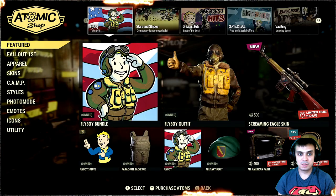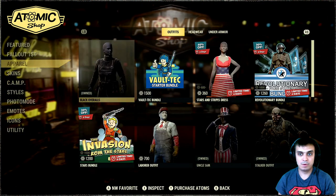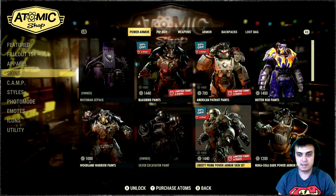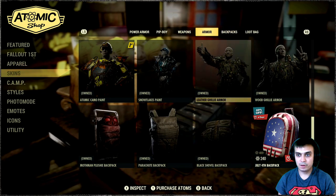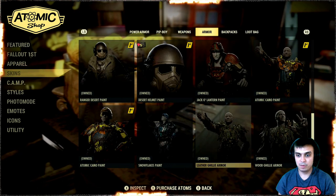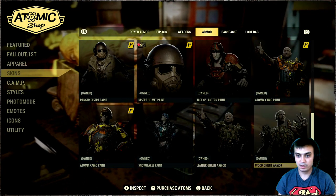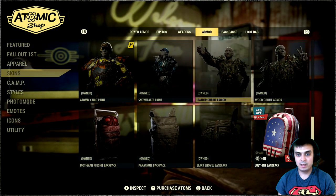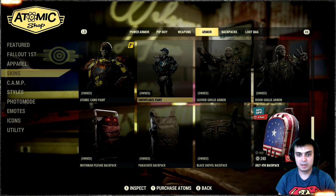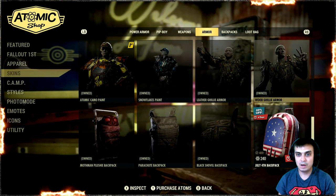Once you unlock it, you will find it at the Atomic Shop, essentially in the skin section since it is a skin. If you scroll over here, here it is. I'm also gonna make a review for the ghillie leather armor, but here it is.